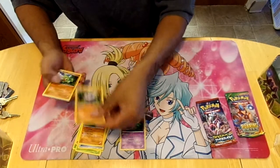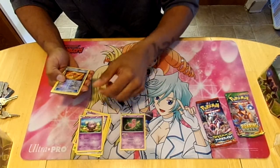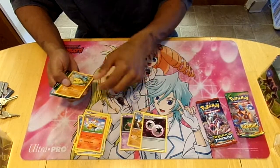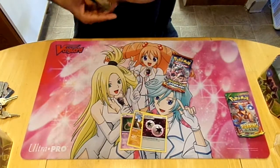Second Fate Collide pack: Carbink, Larvitar, Diglett, Spoink, Koffing, Fossil Excavation Kit, Marowak is the rare, Braxian, Double Cutlass, Synergy, and Wormadam. So that's the two I got.